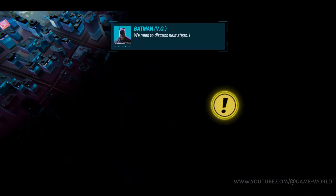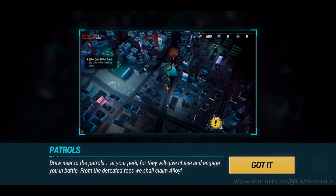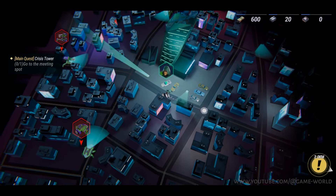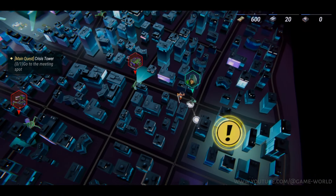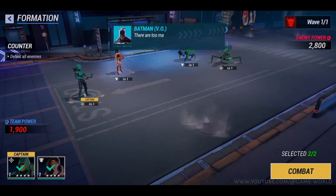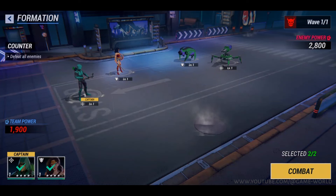We need to discuss next steps. I'm sending you coordinates for a secure rendezvous location. Follow the maps on your communicators — they'll guide you around the robot patrols. Hey, Batman! You have to feel nuts about your choice of waiting places. There are too many robots. You'll have to hold them off. Until what? Batman? Until what?